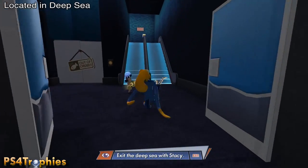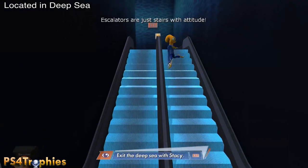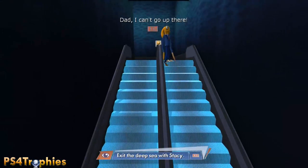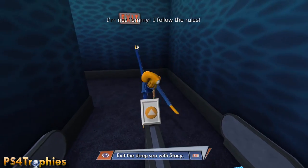Hey guys, it's Brian with PS4 Trophies and we're doing the 'Stairs with Attitude' trophy, which requires you to climb both escalators in 30 seconds. You also have to hit the button at the top of each one. What you're seeing here is my practice run.